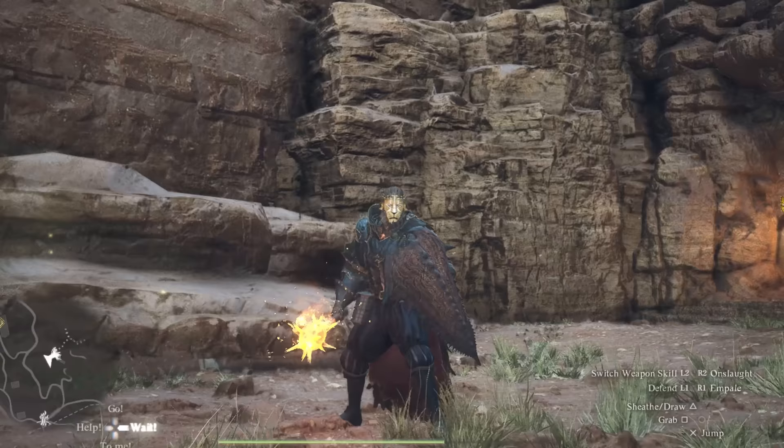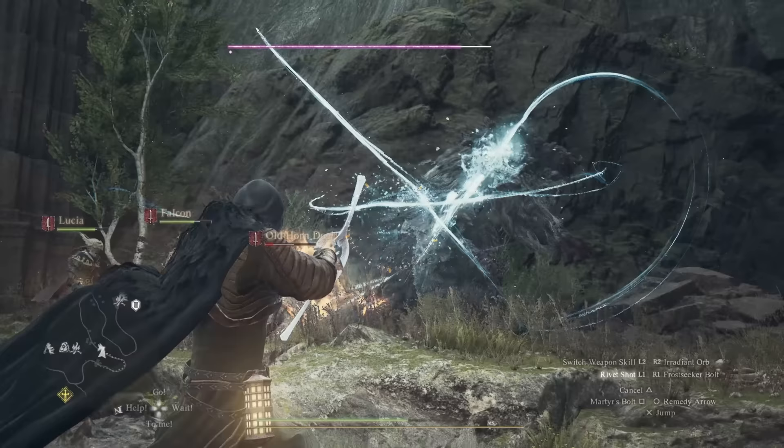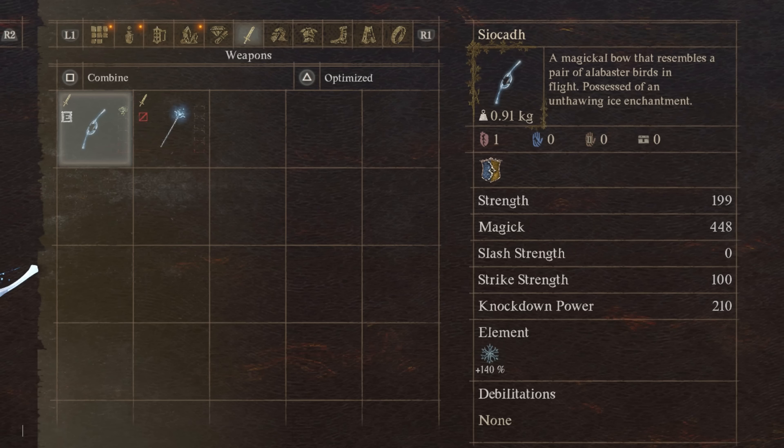Just look at this build — powerful, with major style points. I showed you two fiery weapons, but now I'll provide two unique frosty weapons. The coolest bow in the entire game — the Siocad Frost Bow.